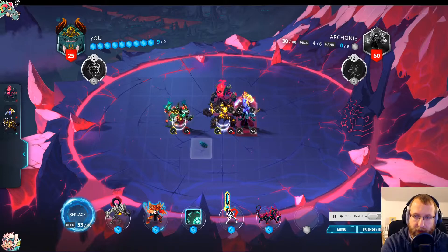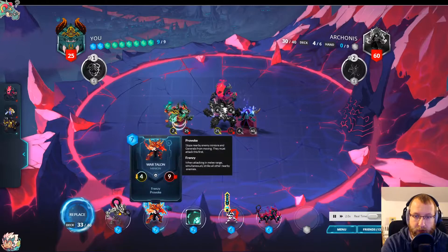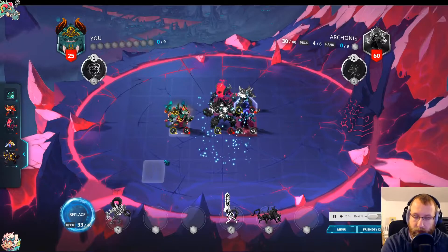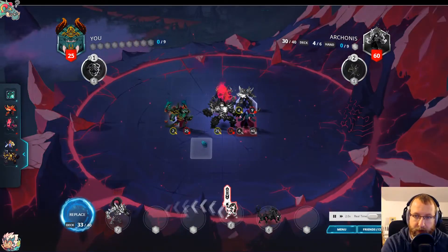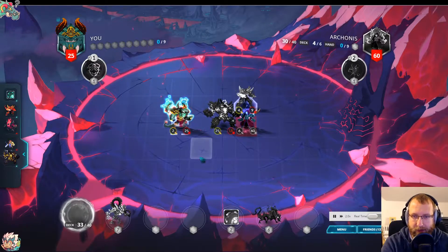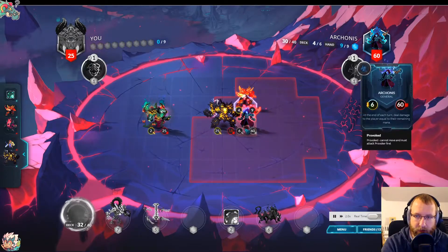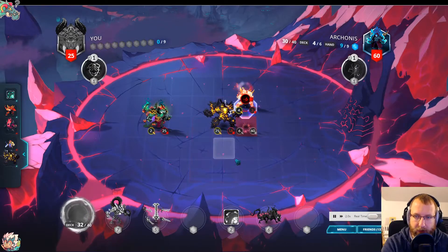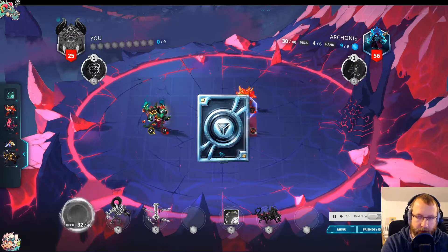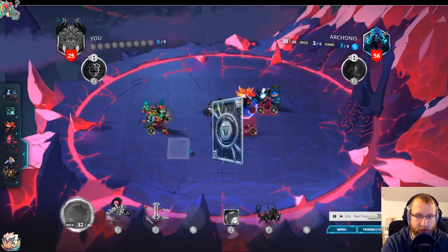Natural Selection does a lot of work here — removes their three-drop and we play a nice seven-drop without losing any damage. I move further back; you don't have to do that, I just didn't want to be in range of them hitting me even though there was a provoke and body-blocking minion. I could have stayed too — maybe even better to clean something up.